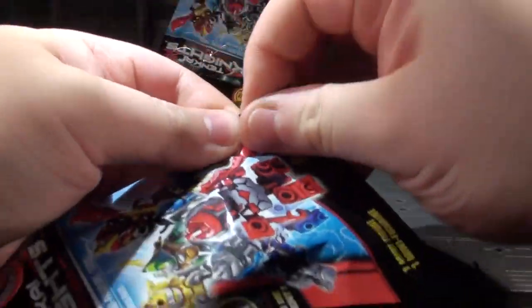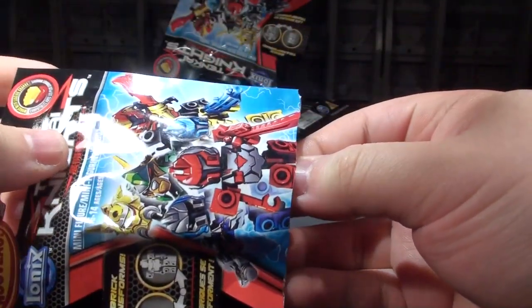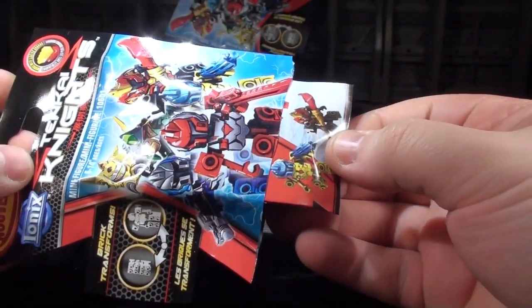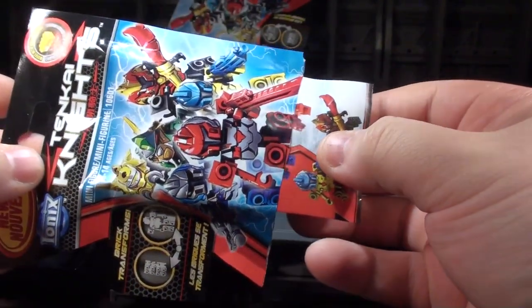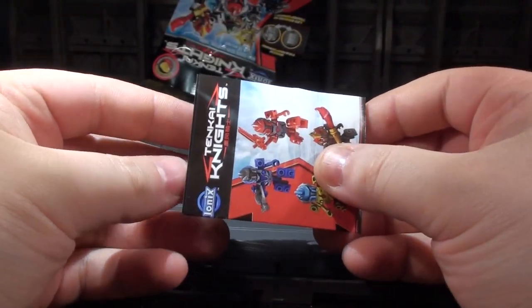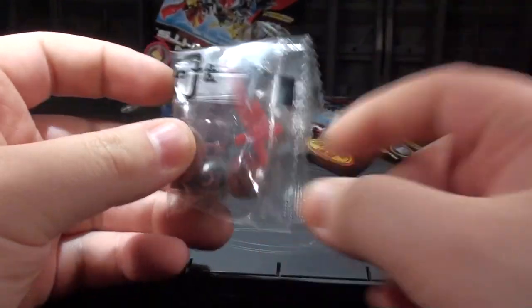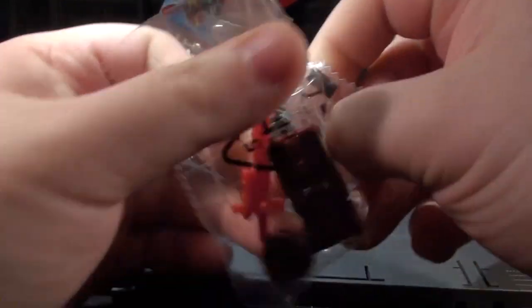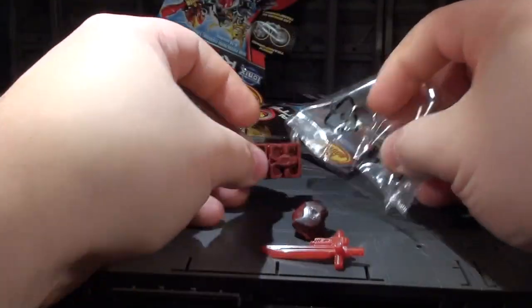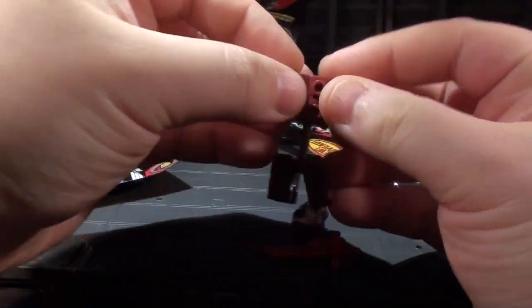We're going to take the end off this thing and reach inside. What have we got? It's a minifigure. So it's just got to be the red guy and we'll be good to go. Moment of truth... It's the red guy! Mission number one complete. I win. You can't beat me, Tenkai Knights. I just handed you your butt on a silver platter.